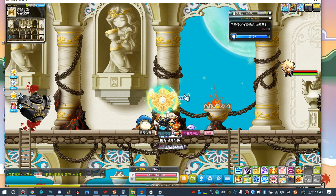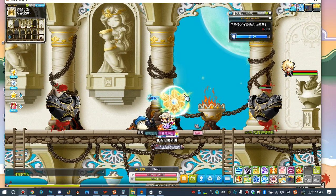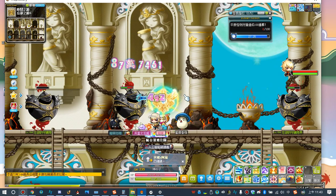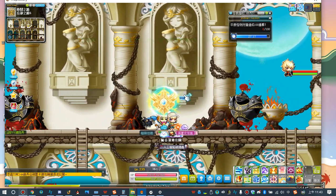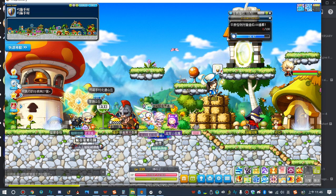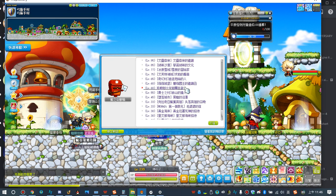There is no Crusader portal gate in the field map, so you cannot obtain Crusader coins by killing Crusader boxes in the field. If you want to go directly to the entrance map, you can access it through the lightbox icon.